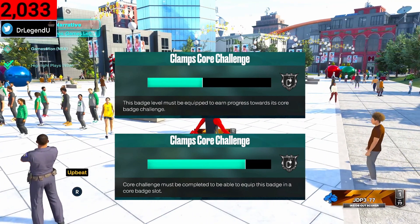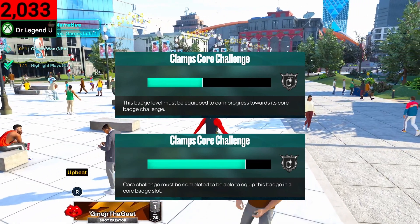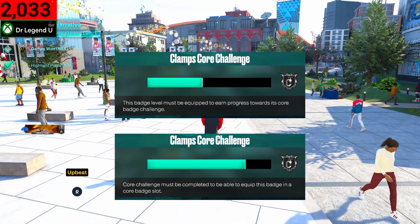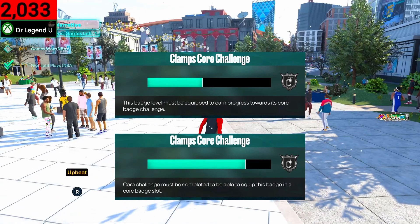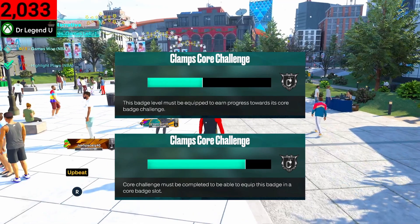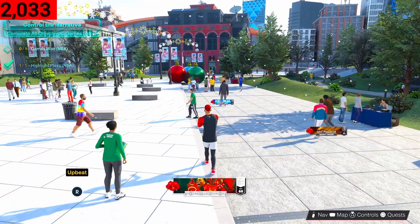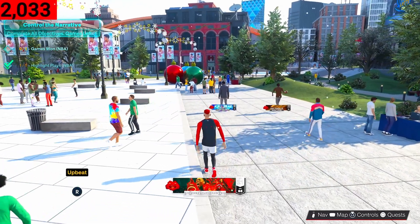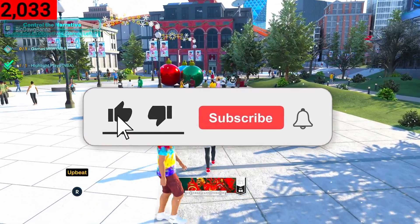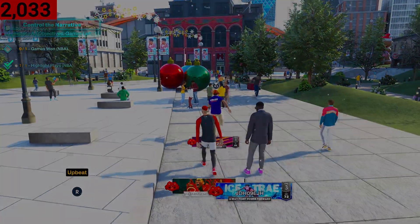That's why Clamps is by far the easiest badge on defense to core — it's even easier than Glove, because with Glove you're not always going to get the steal, and if you don't get the steal, Glove won't activate. Clamps is just as easy to core as Handles for Days is for guards, because it's something you can get throughout the entirety of an entire play. So there you have it — this is how you core Hall of Fame Clamps in four to six hours. Like, subscribe, turn on post notifications — until next time, peace.